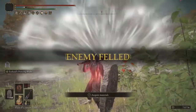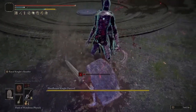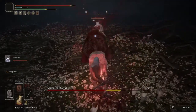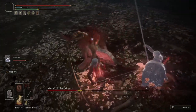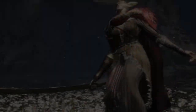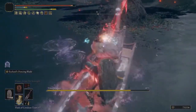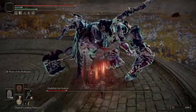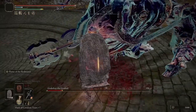Patch 1.04 just fixed the interaction that was occurring between the great shield talisman and the fingerprint shield. This interaction basically resulted in you never losing stamina no matter how hard of a hit, no matter what boss it was. I have a new workaround that brings that same ability back where you can have infinite stamina — you never lose any stamina from any attacks no matter how hard they hit.